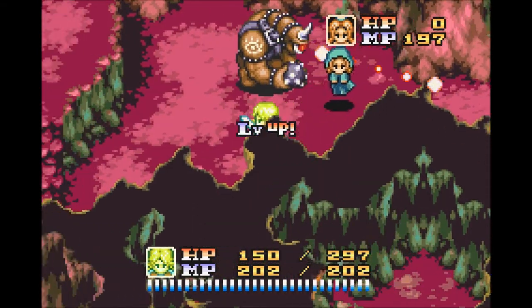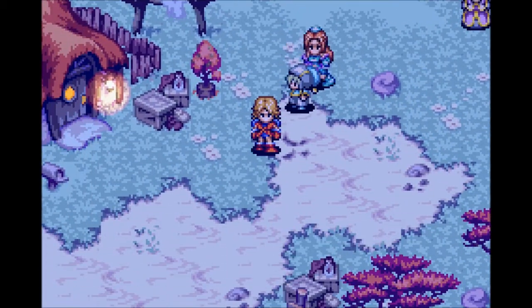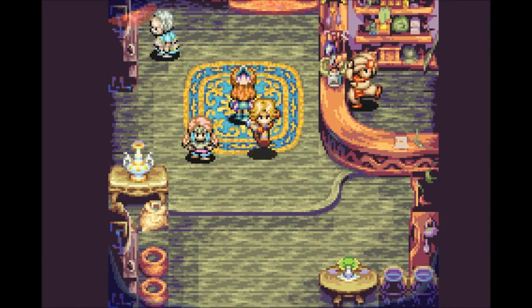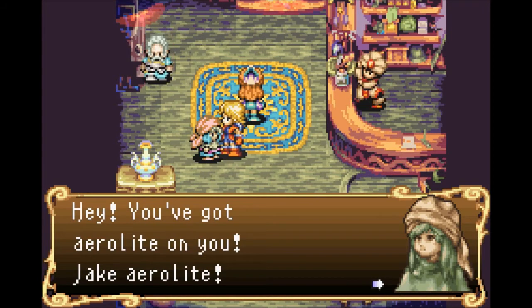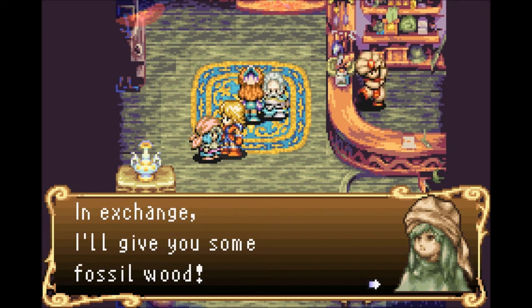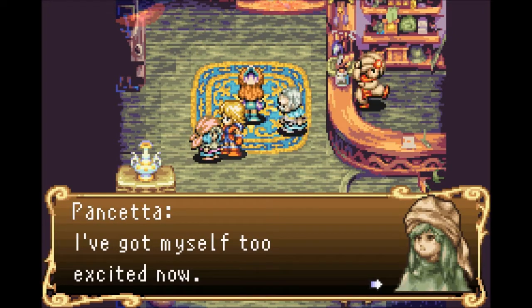We're back in the town of Minos where we can turn in this quest. We give the air lights to this little girl who asked us to defeat these incredibly powerful monsters. She'll randomly pick one of the air lights that you have — 'Jake air light' — and she can give you either all Tina felt or fossil wood for the Jake air light.